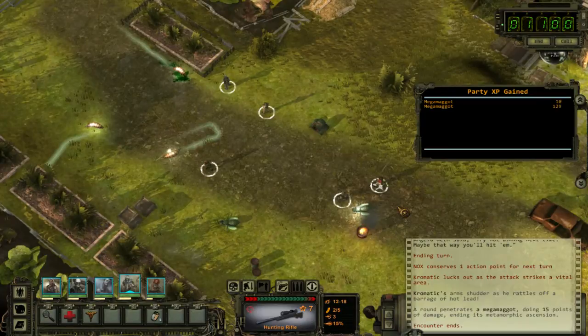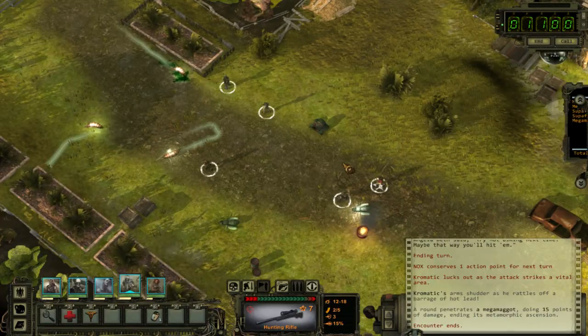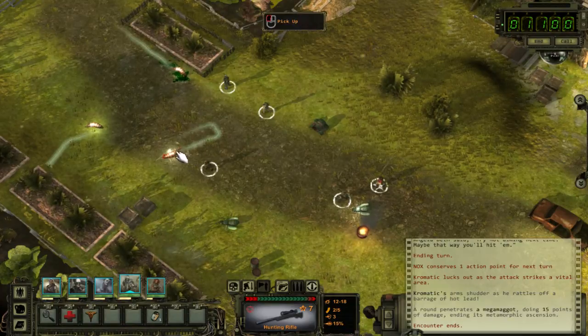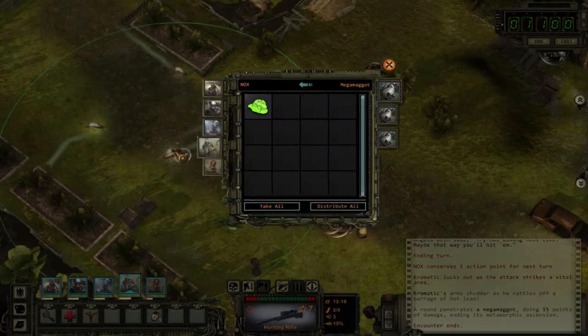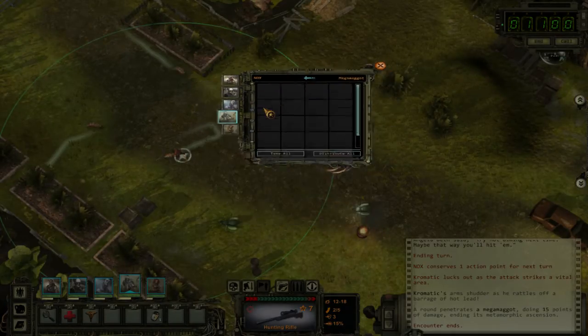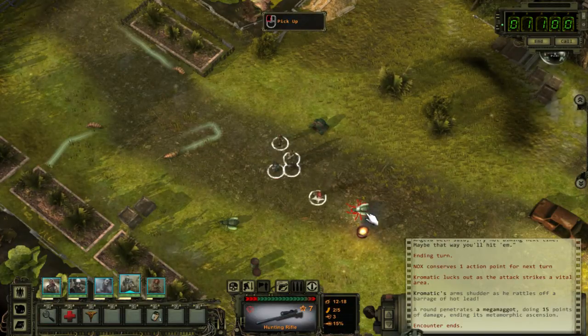Nobody took any damage in that — that's really important. Let's go pick everything up. Larva goo — at least it's worth some money. Not much, but it's worth some.